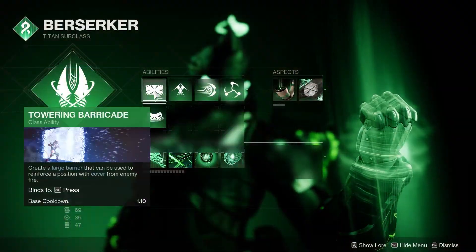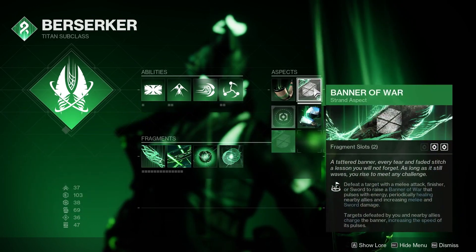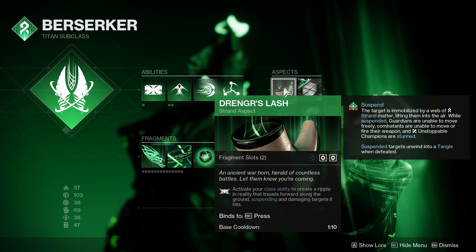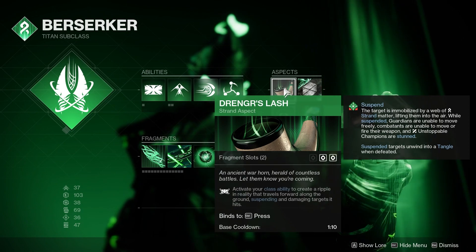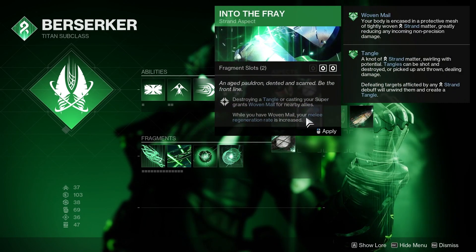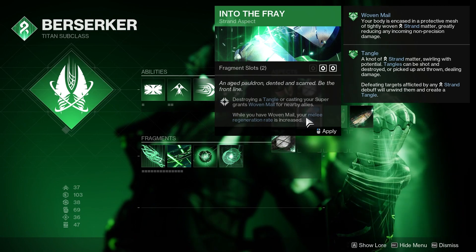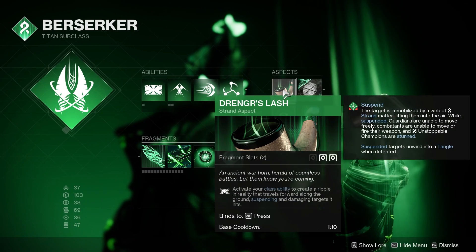Moving on to the subclass — for my class ability I'm using Towering Barricade and for my grenade I'm using Shackle Grenade. Along with the aspect Banner of War, the other aspect I would recommend is Drengr's Lash: activate your class ability to create a ripple in reality that travels forward along the ground, suspending and damaging targets it hits. If you really wanted to, you could switch out this aspect for Into the Fray — destroy a tangle or cast your super to grant Woven Mail for nearby allies, and while you have Woven Mail your melee regeneration rate is increased. Either works really well, but personally I prefer Drengr's Lash.